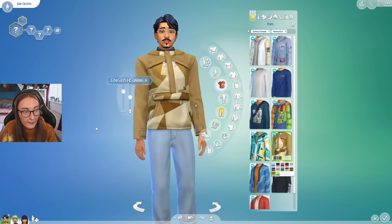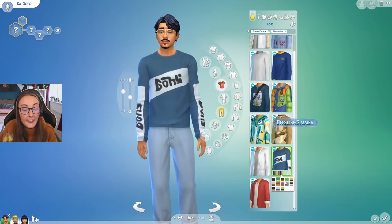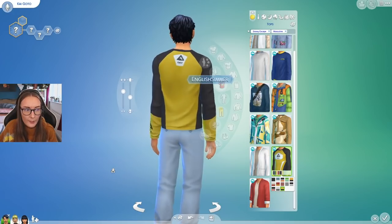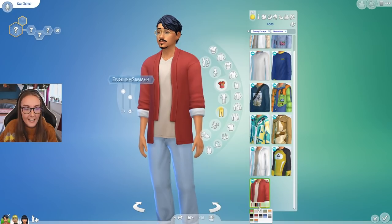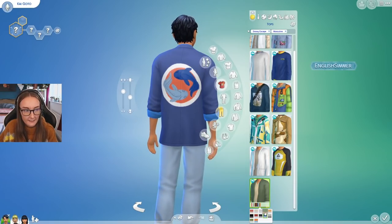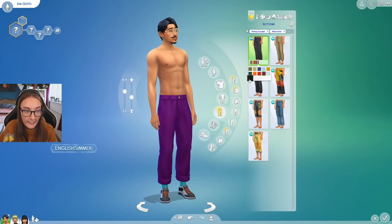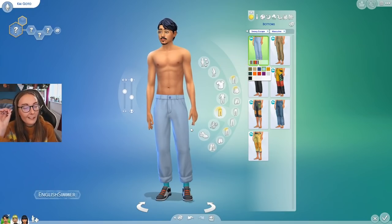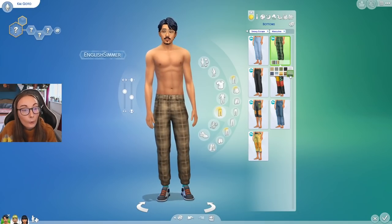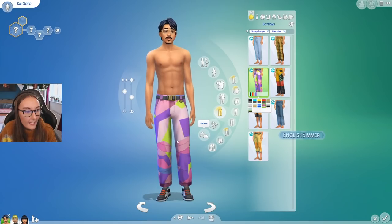Everything about this CAS is a win for me. Some of it I'd get use out of in other circumstances, but a lot of it I also wouldn't. I think the masculine is actually a little more diverse and usable than the feminine stuff, which we don't usually get — usually the feminine stuff is way more accessible for different circumstances, but this time around the masculine sims have a better choice of variety. We have these jeans which I love — they look like custom content. Also the fact that they come in a light wash denim — yes please. Then we have these jeans with big pockets on the sides.